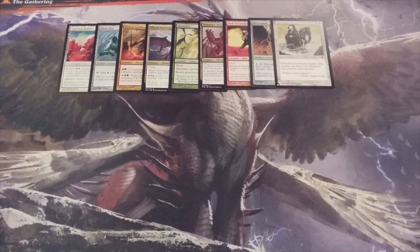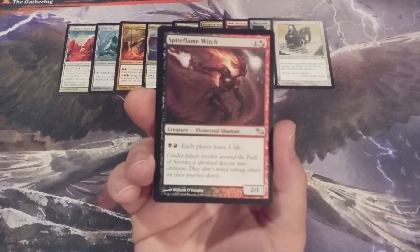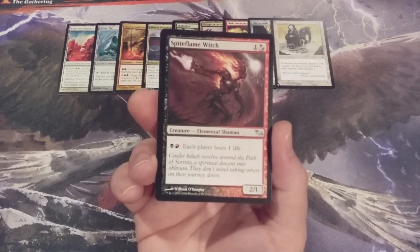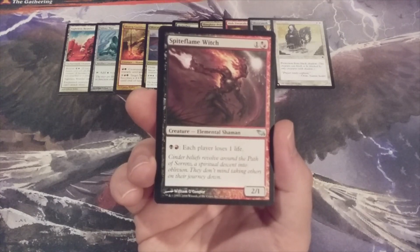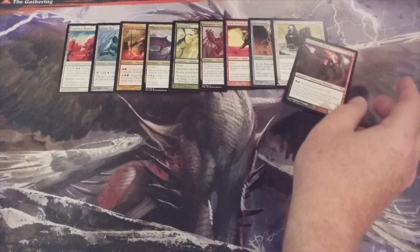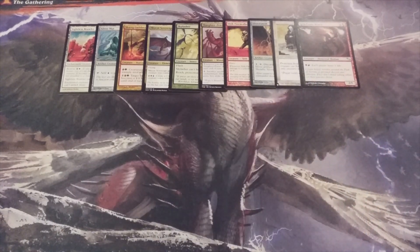As we reach the halfway point of this video, it's another multicolored addition — it is Spite Flame Witch. It's a 2-1 Elemental Shaman, and we can pay Rakdos mana to have each player lose one life. But that black and red mana is only going to come if you put those basic swamps and basic mountains into your basic land library, so don't forget to do that.